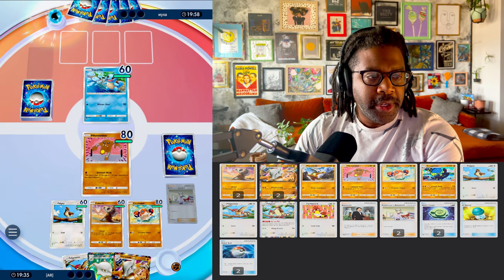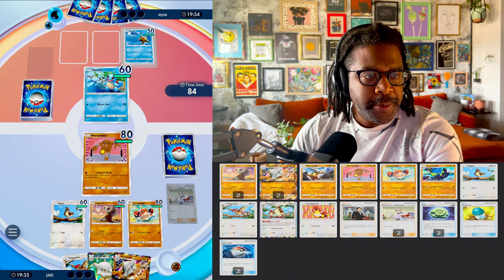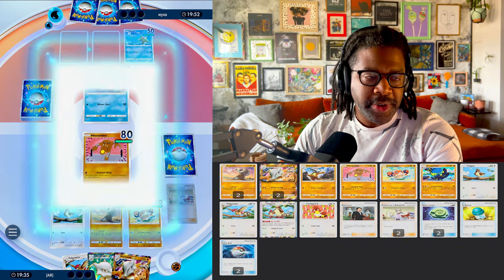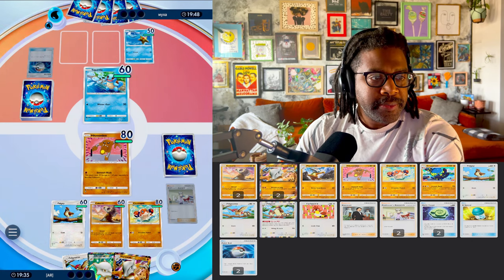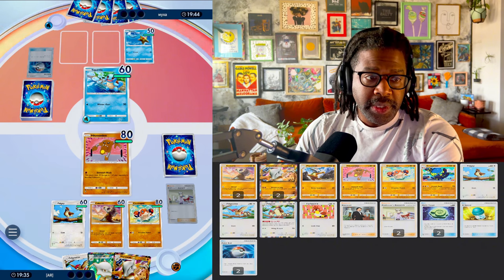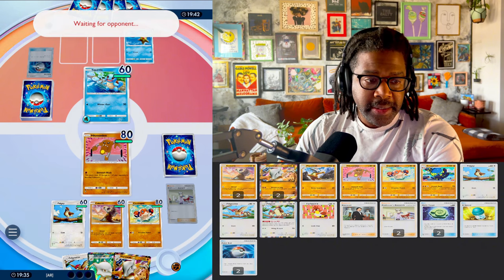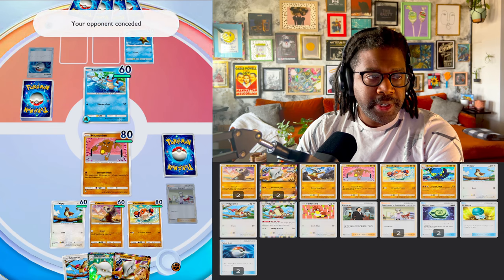We'll see what they try to put on their back row. If they put some bench Pokemon down, we can right away start trying to attack the Staryu. Let's see what else they put on the bench — or we can opt for the Squirtle. We definitely don't want that to get too big, as far as its energy.